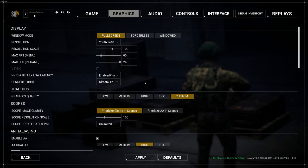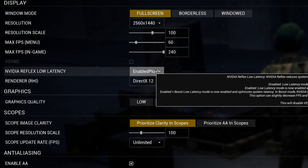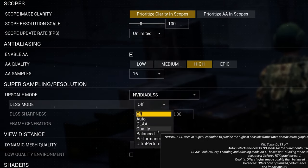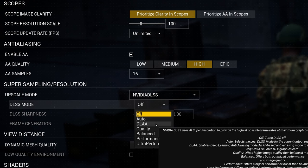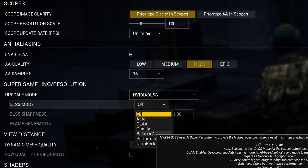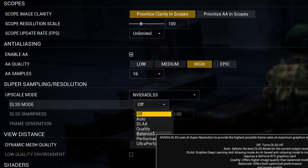Sometimes it can be easy to overlook new settings when a game drops an update — don't sleep on these when this comes out. You're also going to get the opportunity to run Nvidia Reflex Low Latency as well as Nvidia DLSS. If you're running this game on a slightly older system, you're really going to want to pay attention to this, because this game can be a little hard to get high FPS out of if you're not on a pretty high-end computer. This is going to help you significantly.